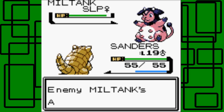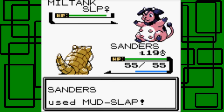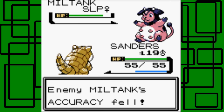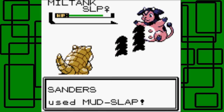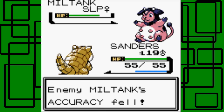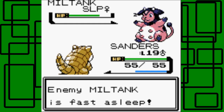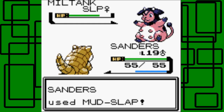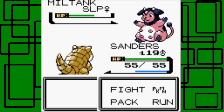I think we can still win this battle. Its accuracy was lowered, and it's fast asleep still - let's keep using Mud-Slap to lower its accuracy so it's really bad. Miltank's moveset is Stomp, Rollout, Milk Drink, and Attract. I want to lower its accuracy so it won't hit Sanders with Rollout or Stomp. Finally it woke up - Attract missed, so Sanders won't get infatuated.